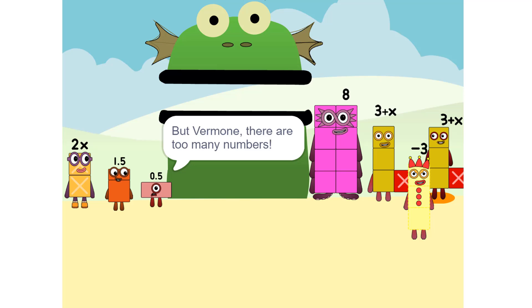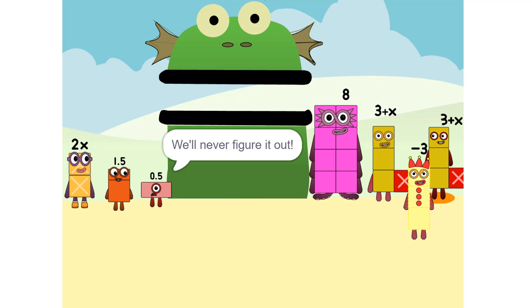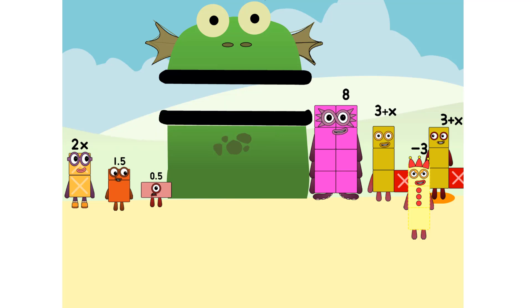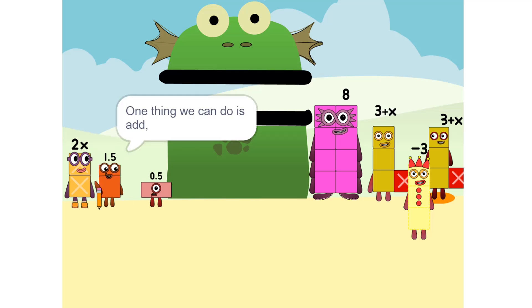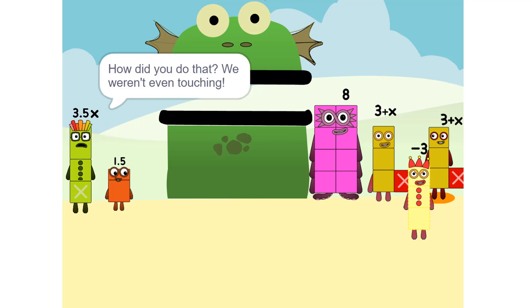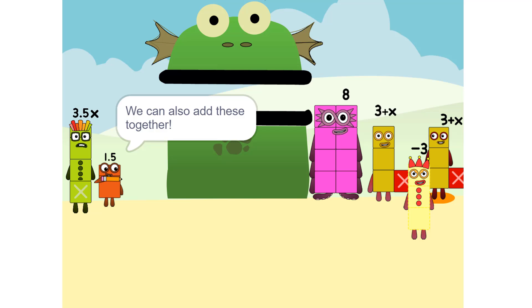But Vermo, there are too many numbers. We'll never figure it out. Yeah, we can, if we do it step by step and use a pencil. So let's get started. One thing we can do is add these two together. How did you do that? We weren't even touching. They don't have to be. Could we do it if we were touching? Yeah, we can also add these together.